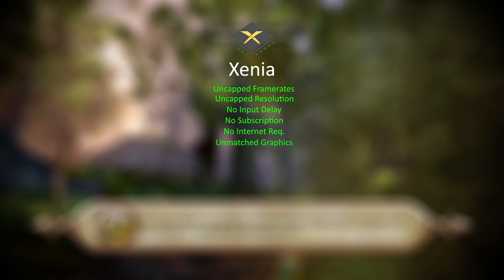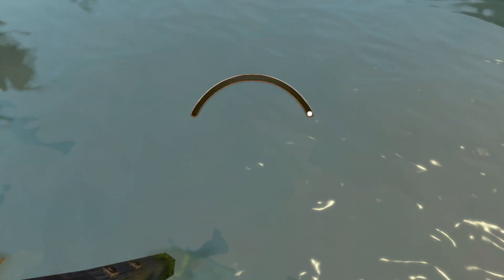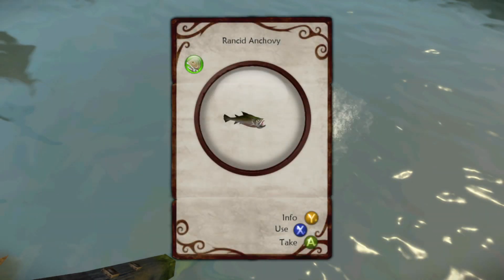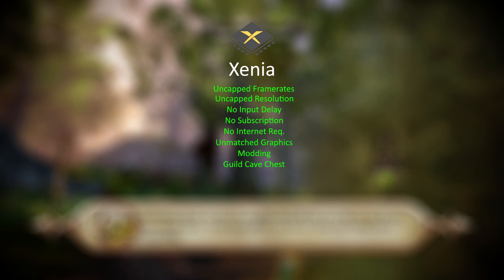Graphical fidelity is unmatched. This is kind of a combination of the first two points, but it's worth stressing in comparison with xCloud. Potential for modding — I know this sounds crazy, but it exists. I've done quite a lot of work on modding the game. Things like simple cheats to entirely new quests, jobs, and mechanics are possible. And one last small point: you can even open the guild cave chest and receive Hal's armor, the chicken suit, and a bunch of other things I bet you didn't know existed.